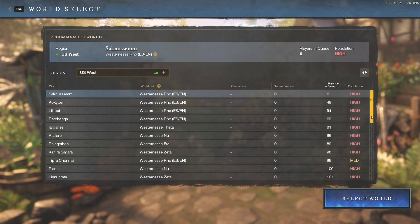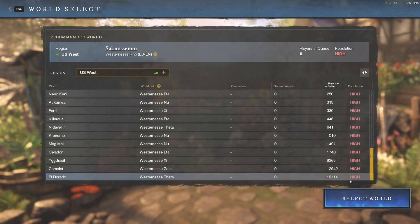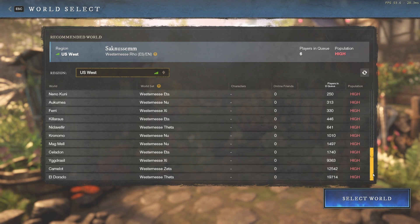There are two ways to do this, and before you do anything you have to consider: first, sort by the amount of players in queue and get an idea of what server you're going to. For example, this server El Dorado is very crowded — the queue is almost 20,000 people. If you get on a server like this, it's going to be a long wait to get on, and you're going to have to use the standard Method 1.